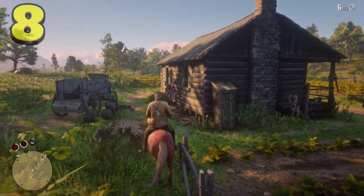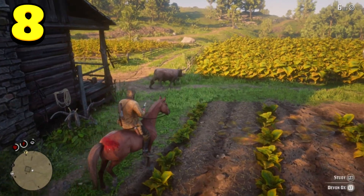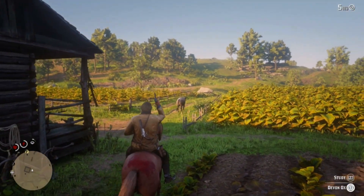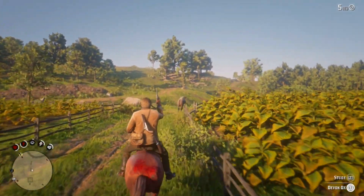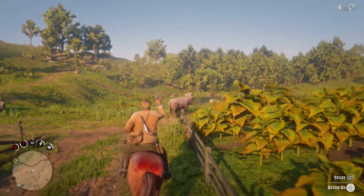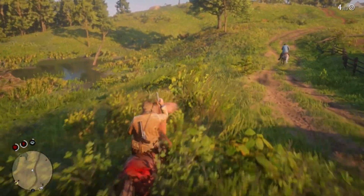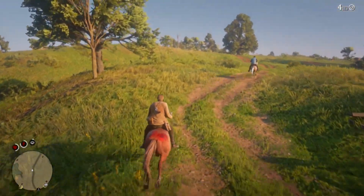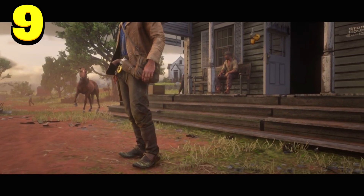This next trick is very cool and useful if you get into a tough situation — surrounded by wolves or in an argument you don't want to escalate. Aim your weapon, then point up on the D-pad and Arthur will point the gun straight up in the air. Shoot it to fire a warning shot and scare away any unwanted predator or person.